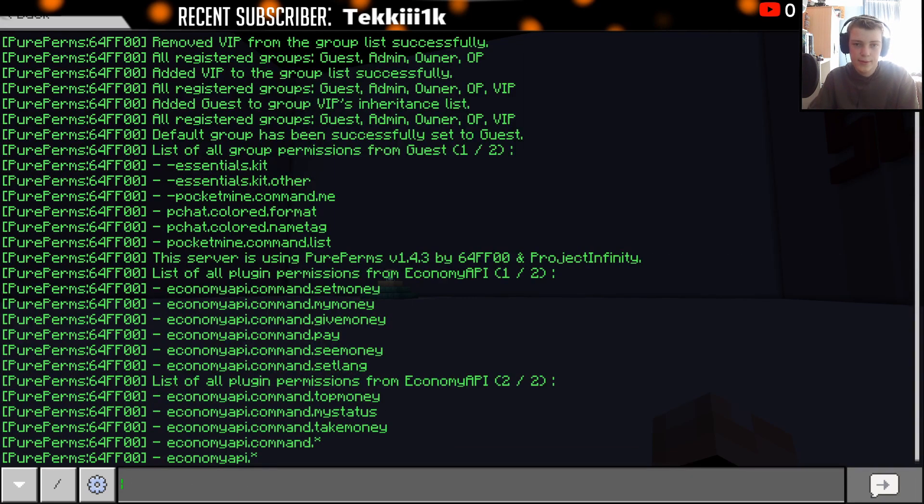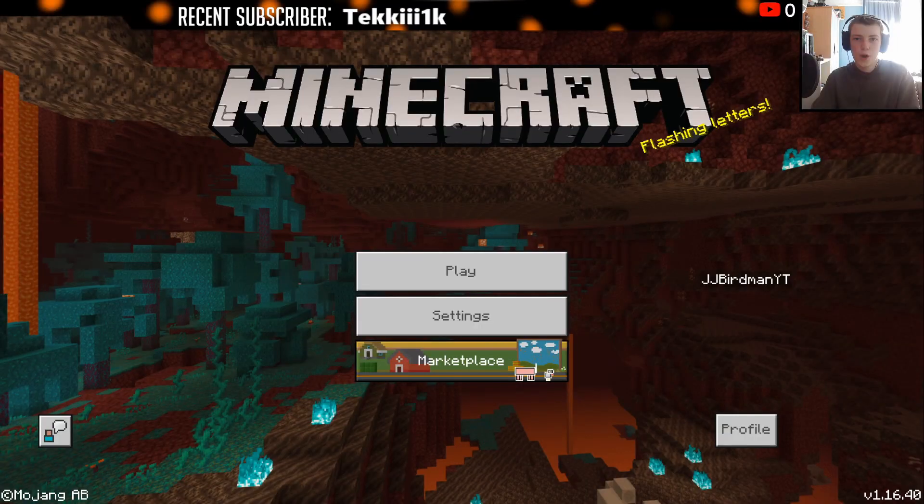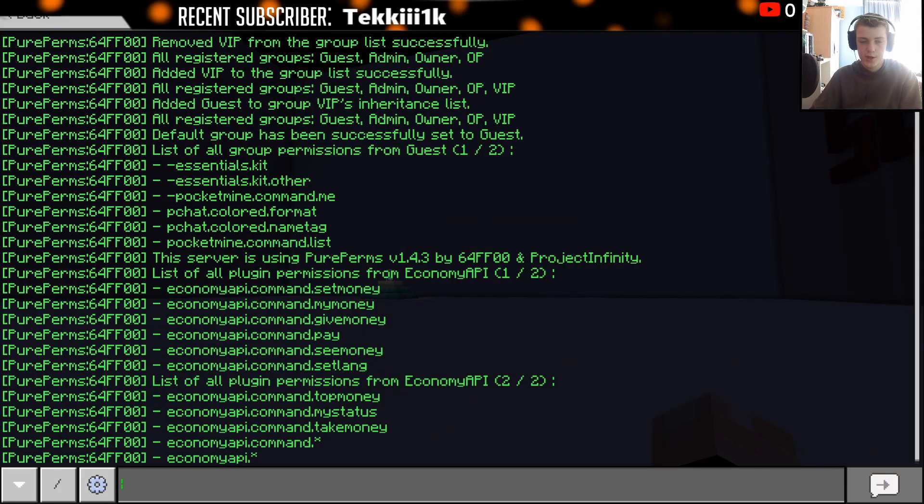That's how you set it all up — that should explain everything. Before I go, make sure you have all your settings correct in the config files. If you want to use a MySQL data provider, set that up in there. There are super admin ranks and multi-world permissions to enable as well. You can also edit group permissions, worlds, and inheritance directly in the config files. I hope this video helped — the next PureChat tutorial will be coming soon. Don't forget to subscribe, like, and leave any questions in the comments below.